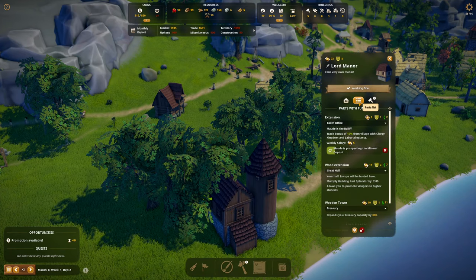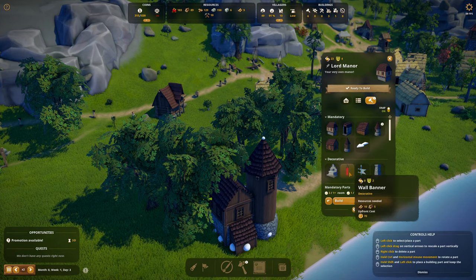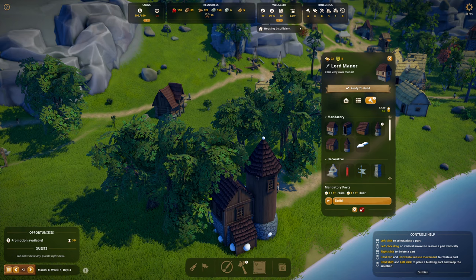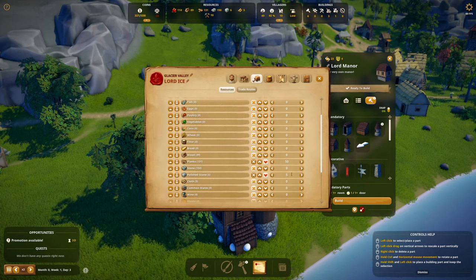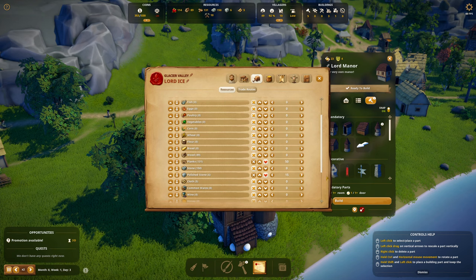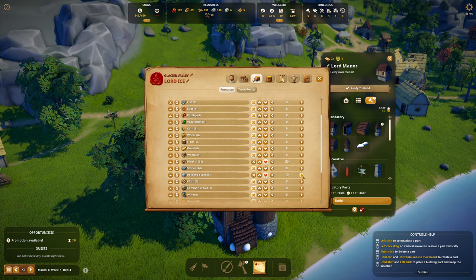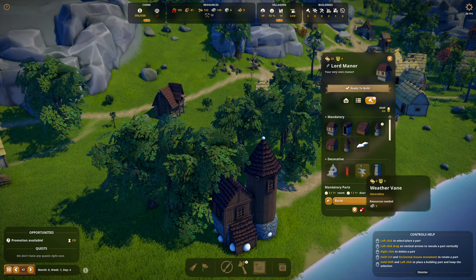To add splendor I'm going to have to do it onto my house. The weather vane is zero, the banner is two, the fountain is two. The fountain takes 25 polished stone — yikes. I need to keep 25 polished stone in stock. The wall banner needs cloth — we don't have cloth. Let's do the wall fountain.